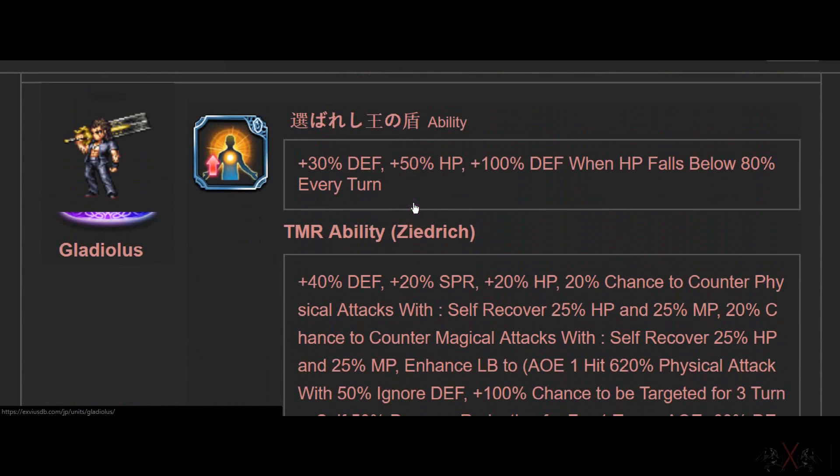Graedion is a passive — 30 Defense, 50 HP. Highest HP in a passive. Plus 100 Defense when HP is below 80%. This is very good for AoE cover, physical attack only. Wilhelm will need this, or Graedion himself. Really, really good.